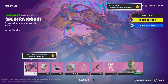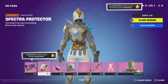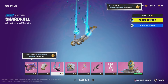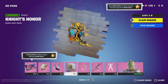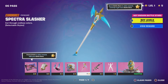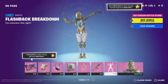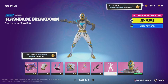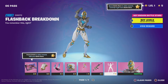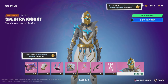We get a loading screen — this is so sick. We get a back bling, a contrail, a spray, a pickaxe — I literally love the Black Knight set. We also get a gun wrap, an emote, the OG emote, and the new Black Knight skin.